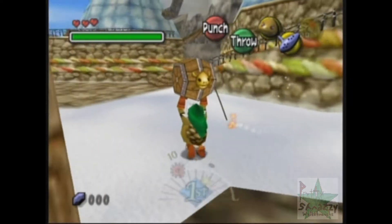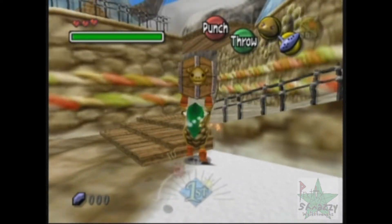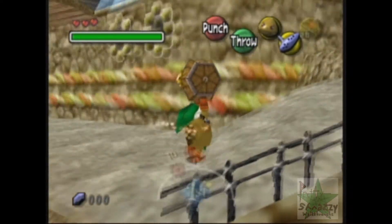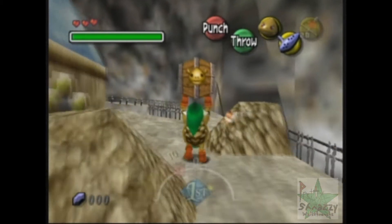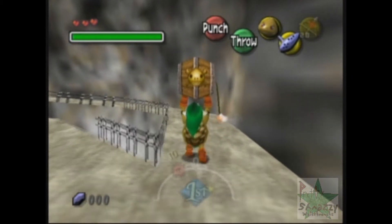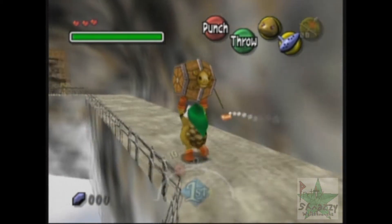We have to take it to a big rock near what you can say is a lake now, and you'll see that little crying Goron from earlier next to it. We have to get there quickly enough before this thing blows up, and it makes a pretty large explosion when it does.